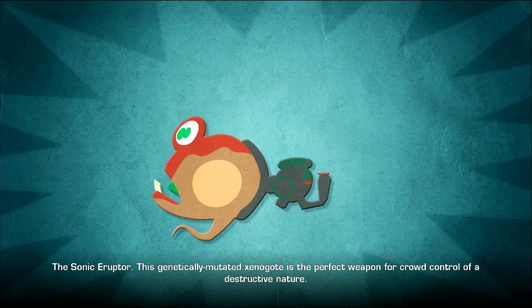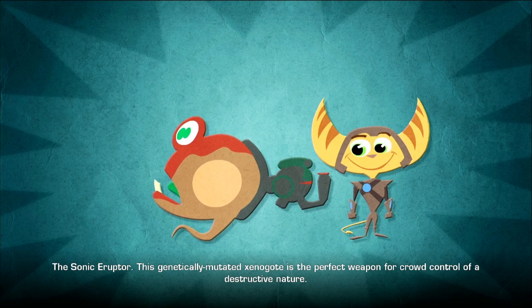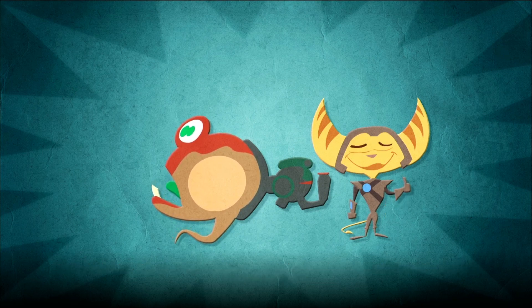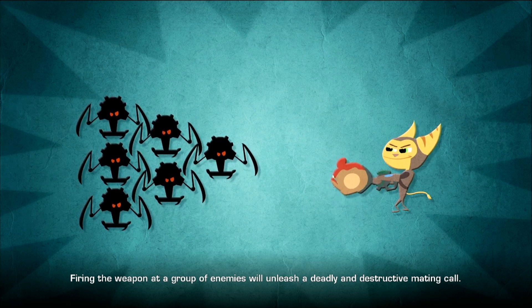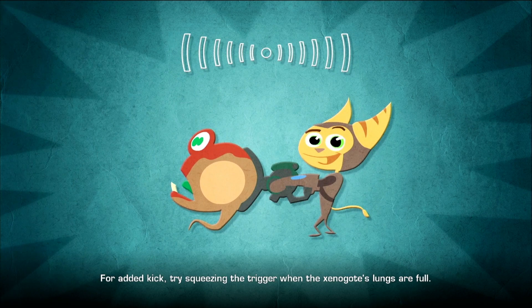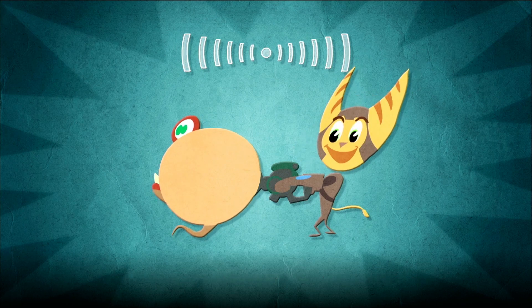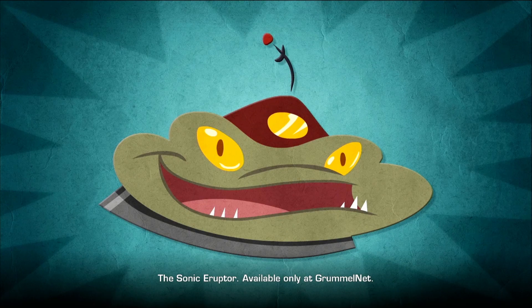The Sonic Eruptor. This genetically mutated Xenogon is the perfect weapon for crowd control of a destructive nature. Firing the weapon at a group of enemies will unleash a deadly and destructive mating call. If you're in a fix, try squeezing the trigger when the Xenogon's lungs are full. The Sonic Eruptor — available only at Drummelnet.